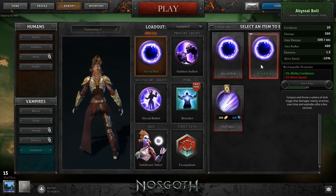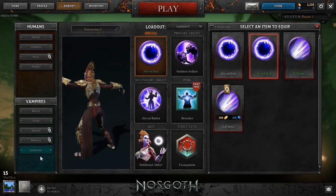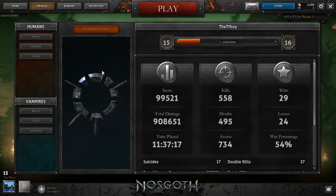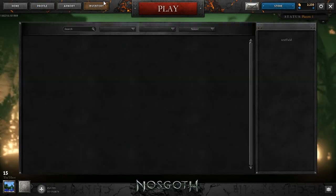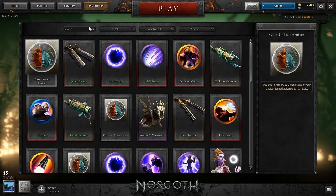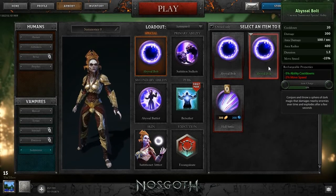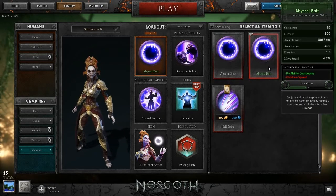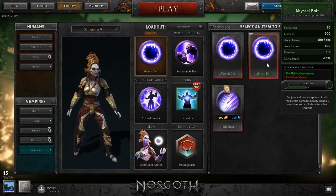I got this just by leveling up my character. When you level a character to level 5 or higher, you get an additional little bag containing a miscellaneous item. In my case I got this Abyssal Bolt, which decreases my ability cooldowns by 5% but decreases my movement speed by 2%, which I'm okay with.